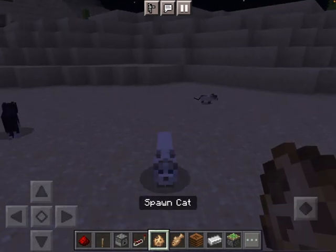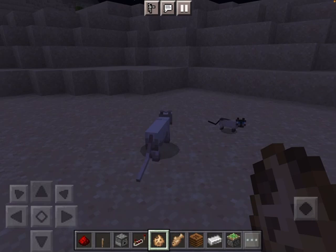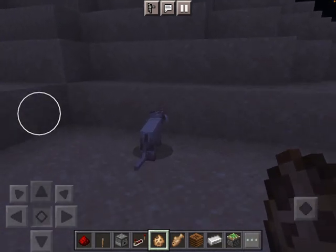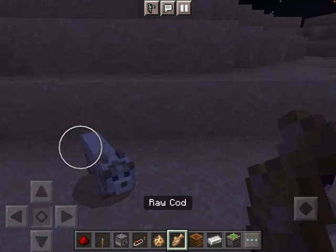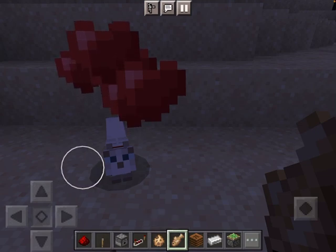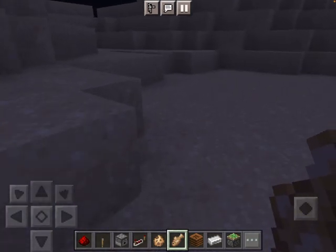So then you spawn a cat, you make sure it's a grown-up, and you duck down, chase after it, and you hold its food. And then it'll come up to you and then you press tame, feed, stand, and then there you go. So that is how you tame a cat.